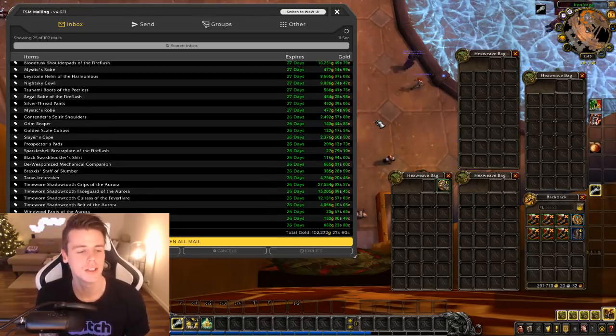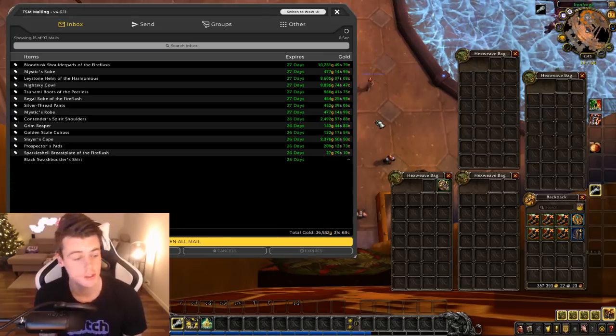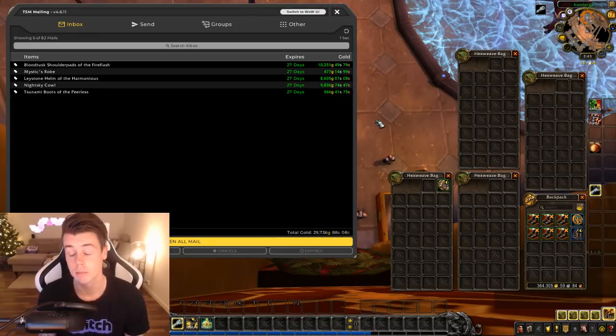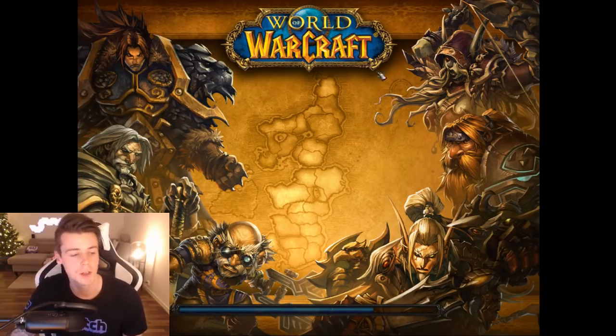I do sell items on other bank toons as well. I have one for Battle Pets - that's supposed to be Battle Pets. There's a Black Tybee on this one. It's like Battle Pets and Materials and Class Specific Items. And pretty much everything that is Transmog gets posted on my other bank.